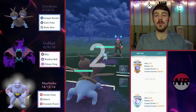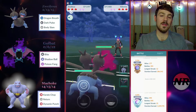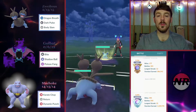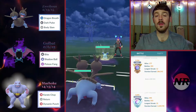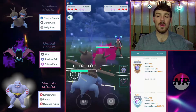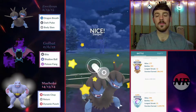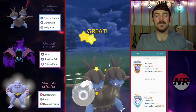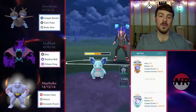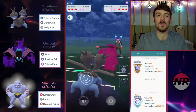Next battle we have an XL Nidorina — a super cool pick, pretty tanky and very spammy with Poison Sting and Poison Fang. We're just Dragon Breathing away. They probably go straight Poison Fang, and this will add up over time. One doesn't do a lot but now our defense is debuffed. This thing has decent bulk so I'd be surprised if the opponent commits a shield, and they let it go. They're building up quite a bit of energy.